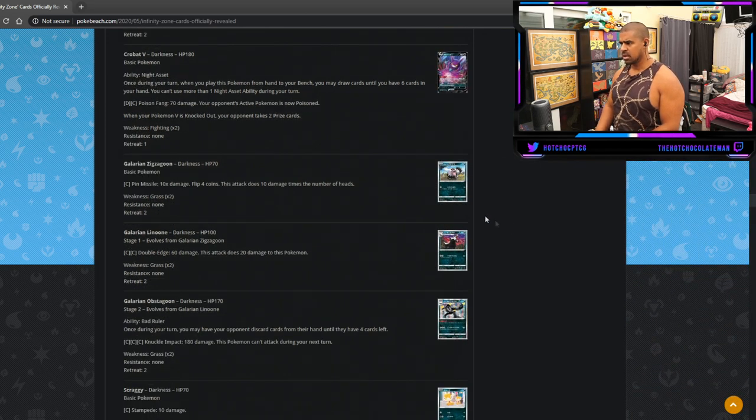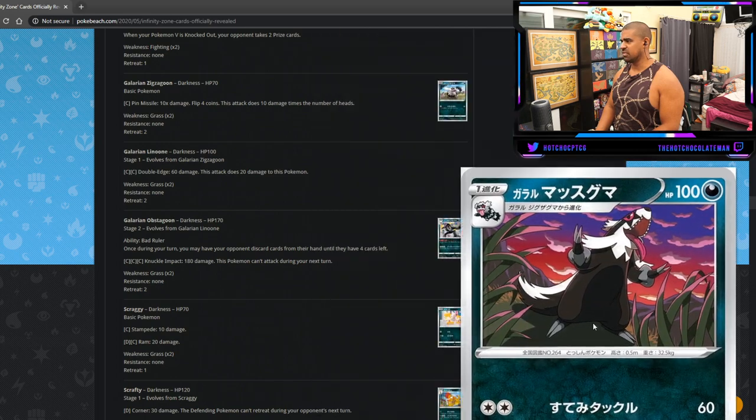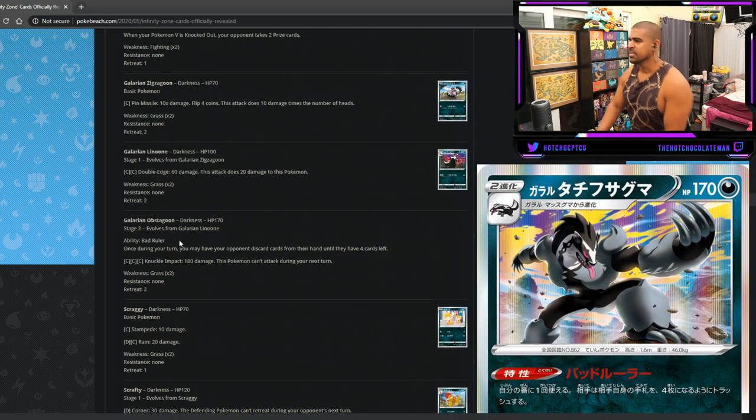New Galarian Zigzagoon — no reason to play over Headbutt Tantrum. Galarian Linoone — same deal, the other one has U-Turn which is better. But Galarian Obstagoon is interesting: Stage Two, 170 HP, with the ability Bad Ruler — once during your turn you may have your opponent discard cards from their hand until they have four left. That is super dirty. Your opponent can basically never have more than four cards in hand. Combined with Obstagoon's attack it limits the options they have — they can't hold on to counters or extra resources. I think that's actually decent.